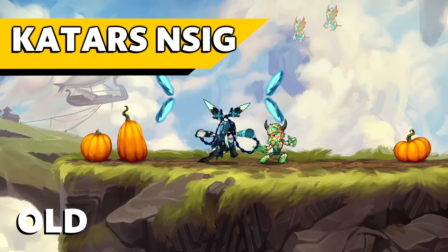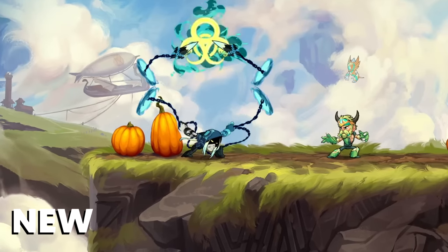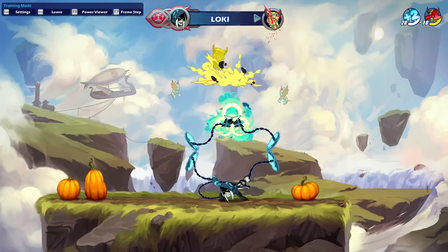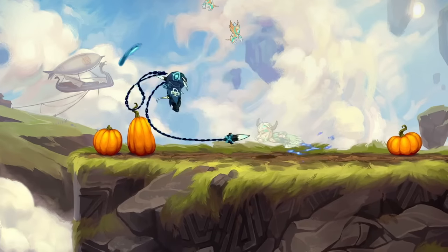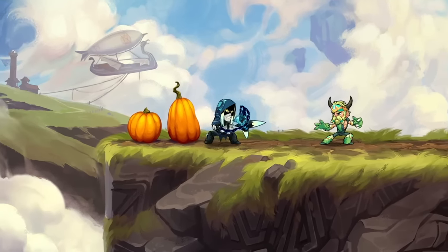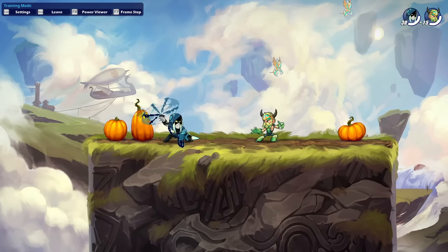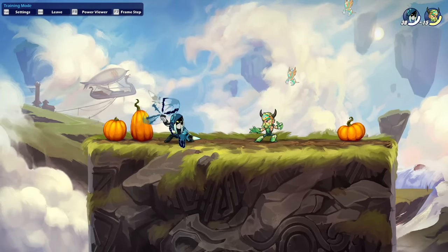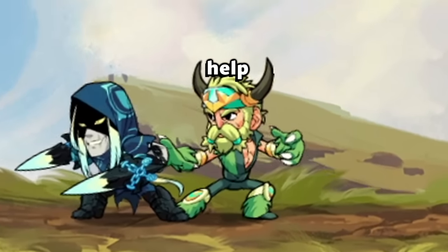Loki will now be able to move while holding neutral sig. In addition to that, he'll also fire an infinite range cannonball to help cover those vertical approaches. And last but not least, we decided to add a little bit of spice to Katar down signature. We've increased its reward because it is naturally a little bit hard to hit, so when you do hit it, your enemies will be greeted by a tremendous explosion at the end of it.